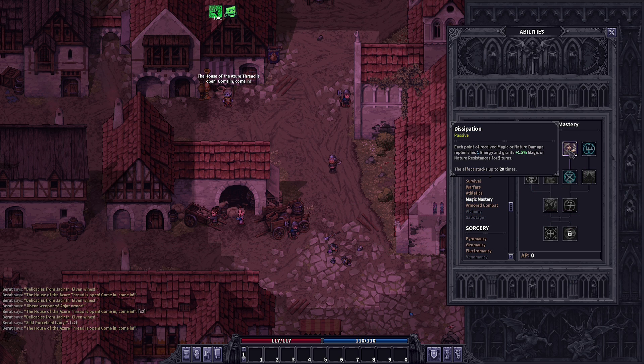At level eight, we got 'Dissipation.' At this point in my playthrough I was fighting mages inside the Manshire and Proselyte dungeons, as well as the Anteds. Dissipation does two things: each point of received magic or nature damage replenishes our energy, and also grants 1.5% magic or nature resistance for five turns, stacking up to 20 times. Being passives only with zero dash ability, we have to walk up to mages taking every hit — so building up magic resistance is very important.